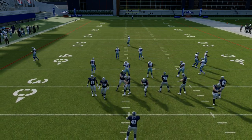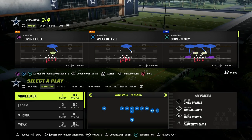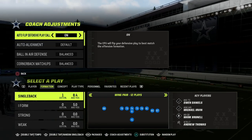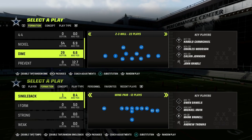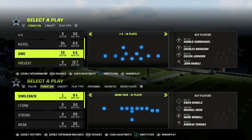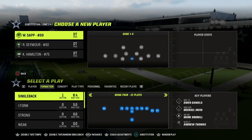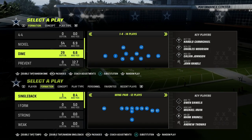In this video, I'm going to show you one of my favorite passing concepts out of the gun type formation in Madden 23. It's really the cornerstone concept of Madden 23. Every year there's a cornerstone concept — the most effective, foundational concept you have to understand to be an effective Madden player this season. And it's the slant post concept.